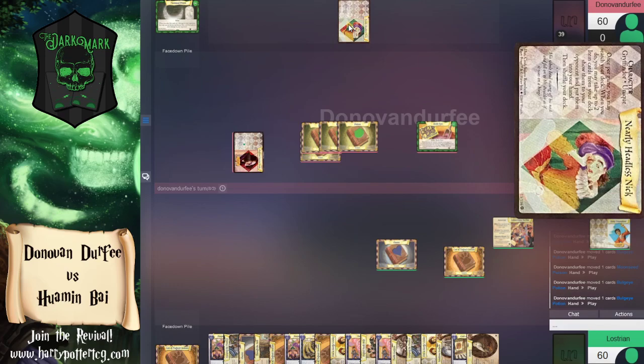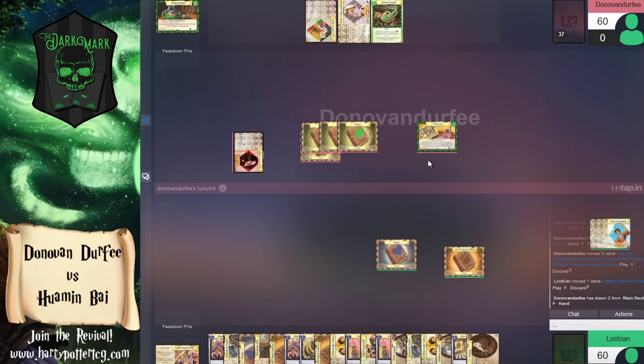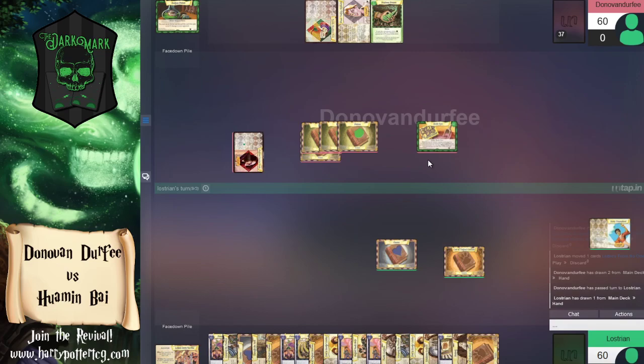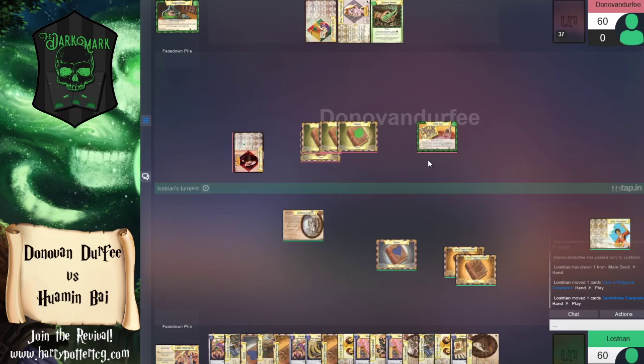Donovan is holding on to Nearly Headless Nick, which is interesting. Nearly Headless Nick is a character that doesn't see much play — it has a once-per-game ability where you search your deck and take two item cards and put them in your hand. Almost all of our damage comes from these potions and poisons. But two actions to play Nearly Headless Nick and then another action just to find two cards feels pretty slow. I'd rather just draw cards more frequently and see what I want.